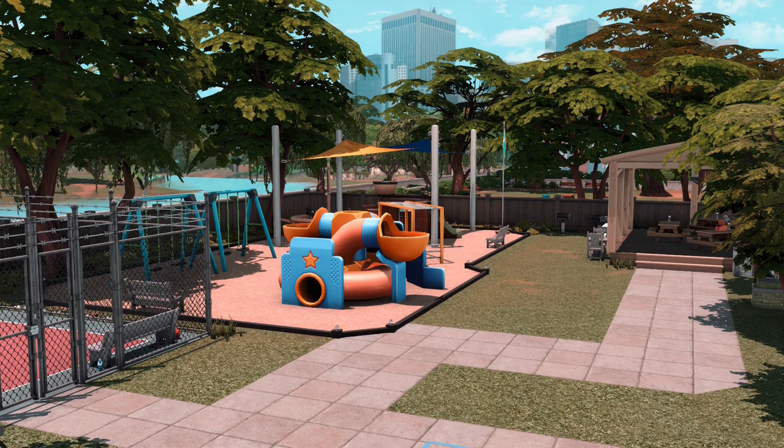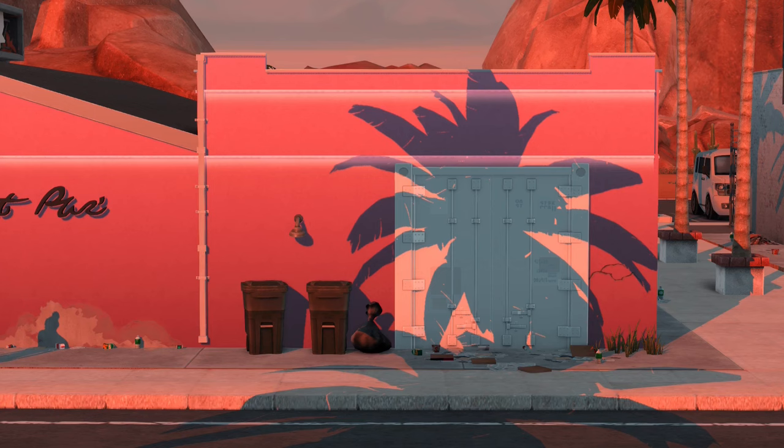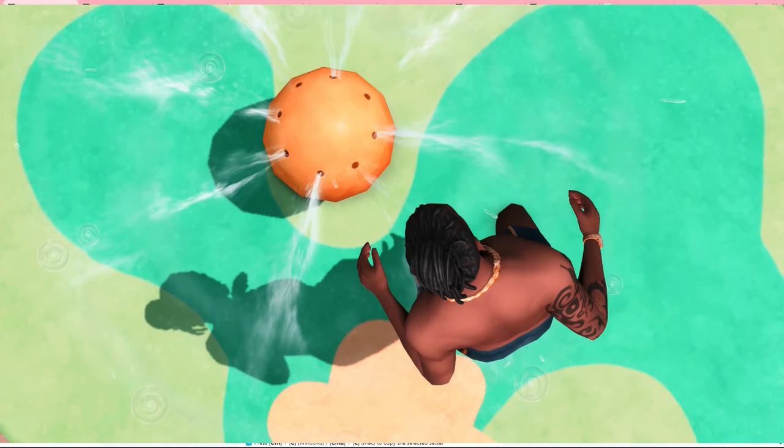Some of these things are well known, but I feel like a few of them I don't see anybody else talk about. First, we have the Sim for Sims graphic rule setter. It fixes the lighting, reflections, it makes the shadows more detailed, it removes distance blur — it does a bunch of stuff. There are three presets; I use the ultimate quality one, but there's also one that helps with game performance. I feel like it definitely makes my game look better.